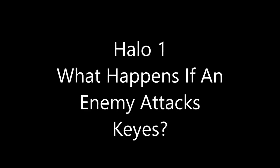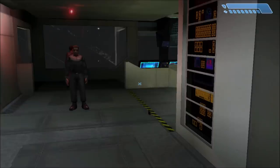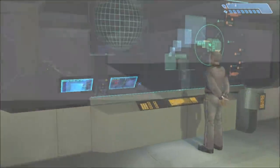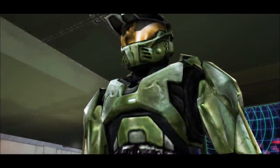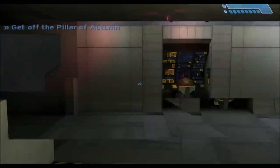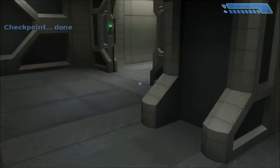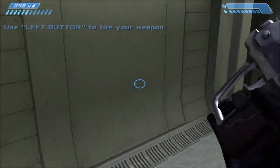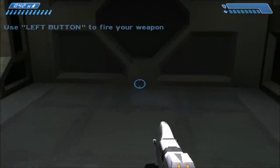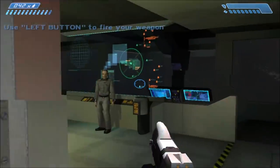Hey guys, it's General Heat here. Today I'm looking at something I've been wondering about for a while. As we all know, if you play through the first mission on Pillar of Autumn, when you get the pistol from Captain Keyes, pretty much all of us have tried to kill Captain Keyes with the pistol once we get ammo. If you want to get the mag achievement you need to kill Captain Keyes in the Master Chief Collection.